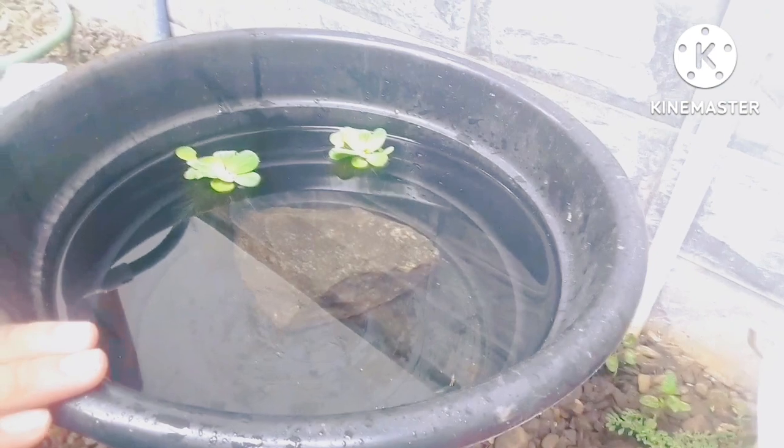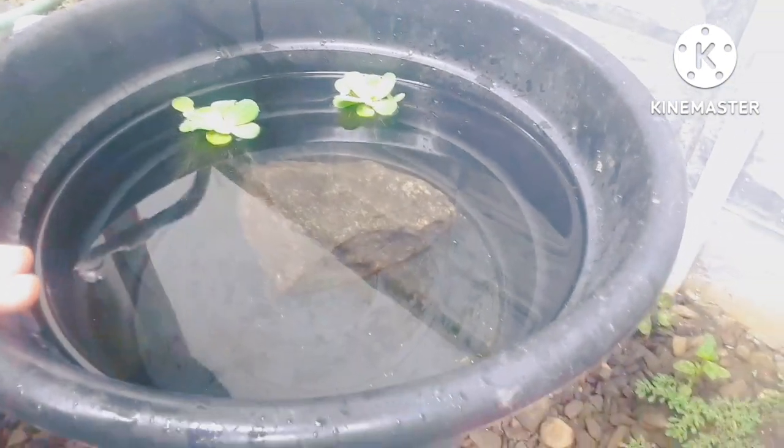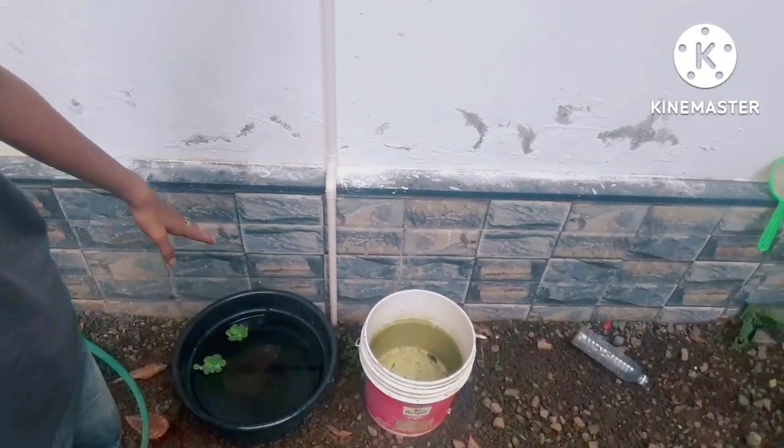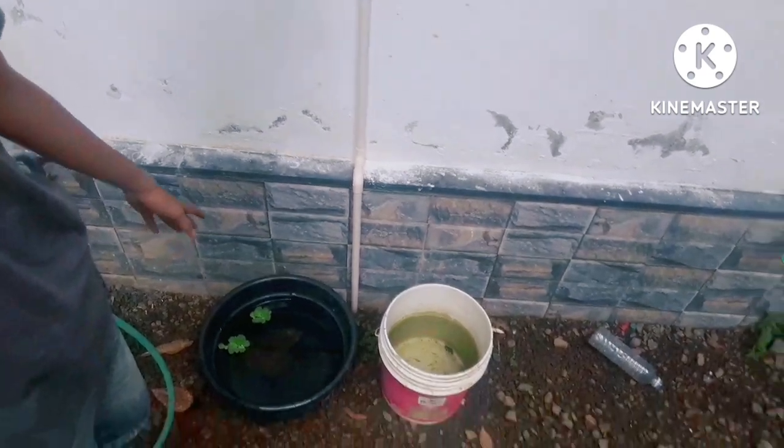Now we have to develop a little snake skin. This is a very rare strain. We have to make it in the middle of the tree. The yellow snakes have a breed for the first breeding and we have the golden sister.